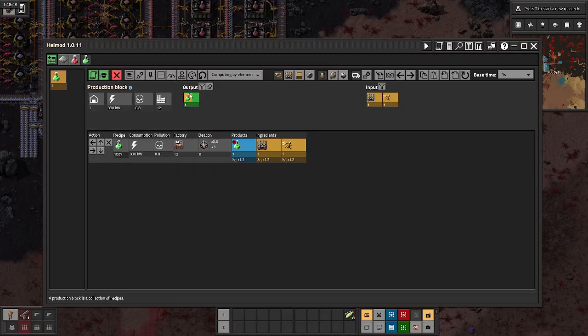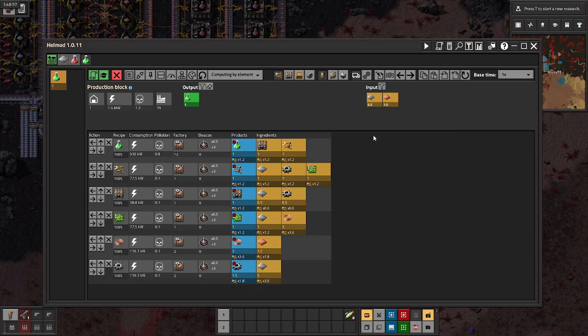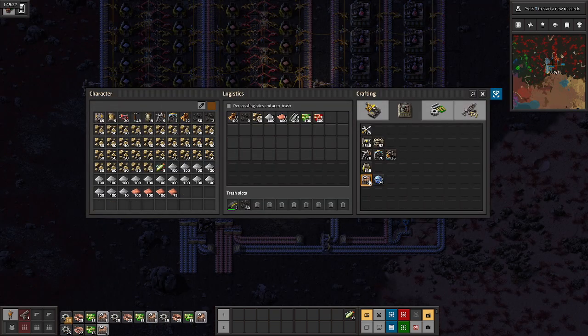First things first, I use hell mod to check the building proportions for green science. While it isn't super complicated, it is comparatively more complex compared to red. But not enough for me to automate building production, so a few seconds into the video, here I am handcrafting again.